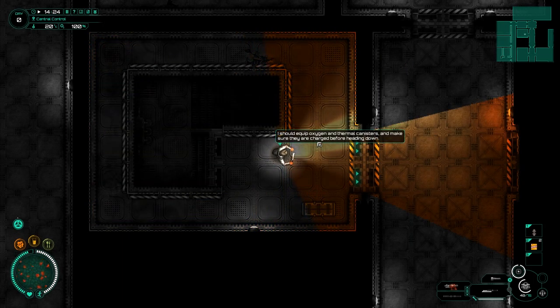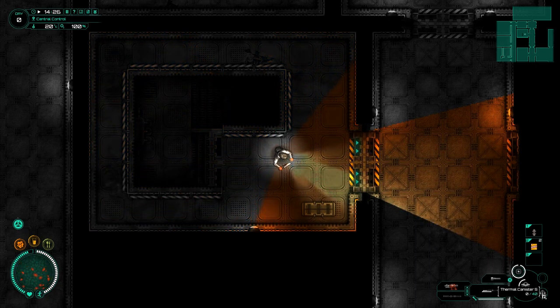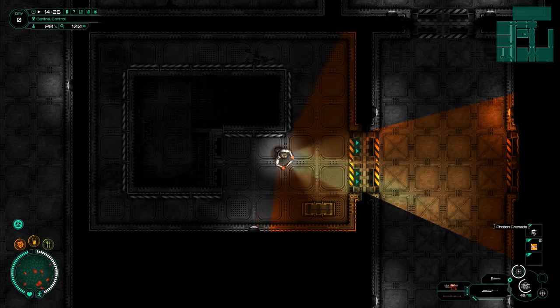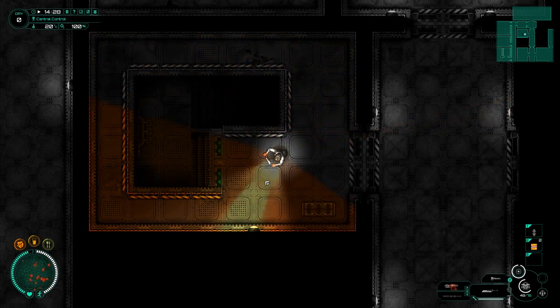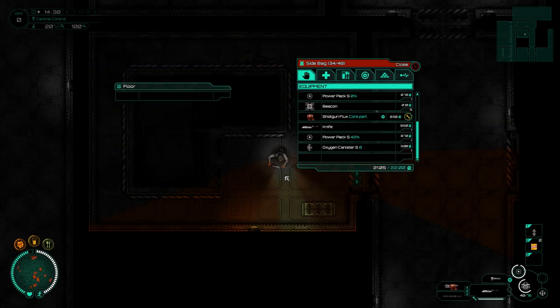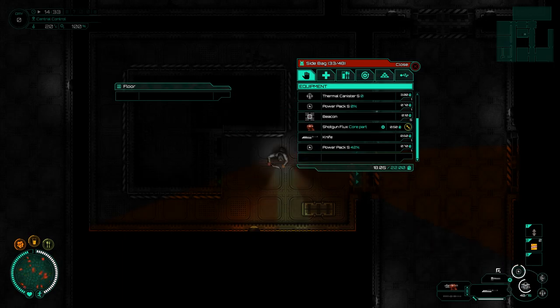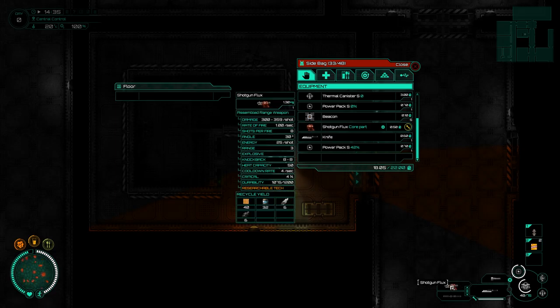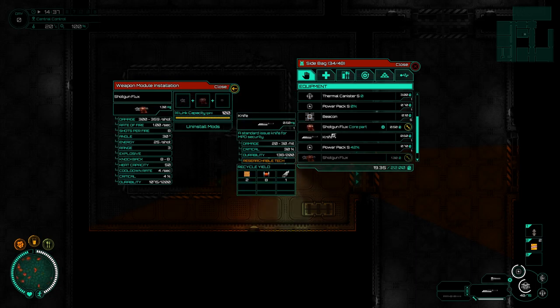I should equip the oxygen and thermal canisters to make sure they're charged before heading down. Here we've got a power pack, there's a thermal canister - that's a photon grenade, we've got to be careful with those. I know I've got one here somewhere. There we go - just shows I do not know how to use a keyboard. We've got a thermal canister and an oxygen canister; let's put those into place. We've got the power pack already.